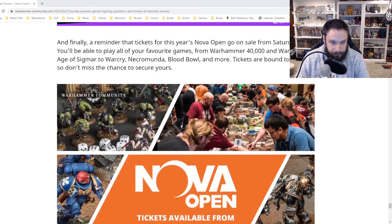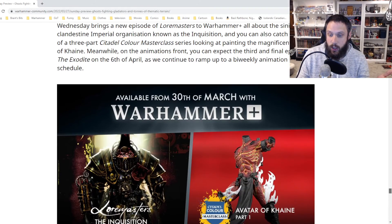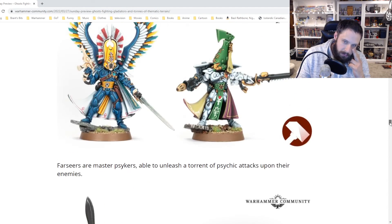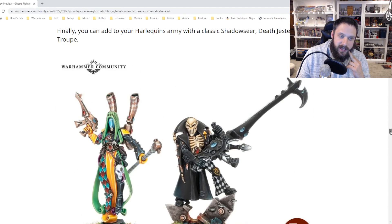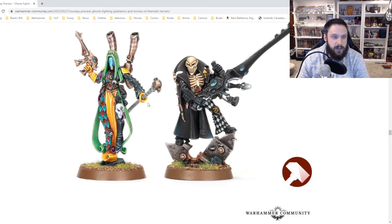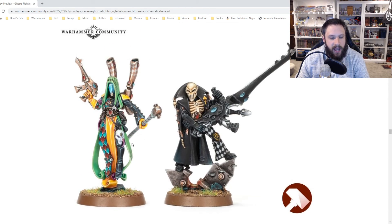So we've got some new stuff coming out. Let me know in the comments — is there anything you're super excited about? For me this week, I actually think it's the Made-to-Order Harlequins that are the winners. I love these old models, especially the Death Jester and the Shadow Seer. I like the kind of plainness of the Shadow Seer compared to the newer model. But anyway, let me know in the comments if there's stuff you're hoping to see or waiting on, and I'll see everybody soon.